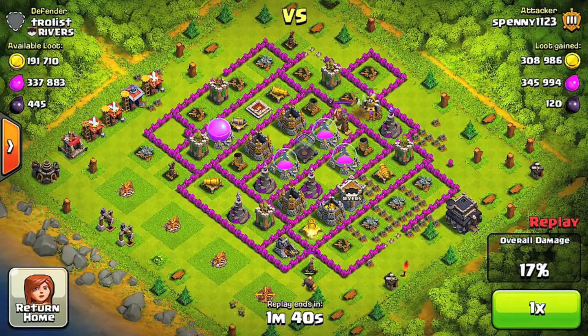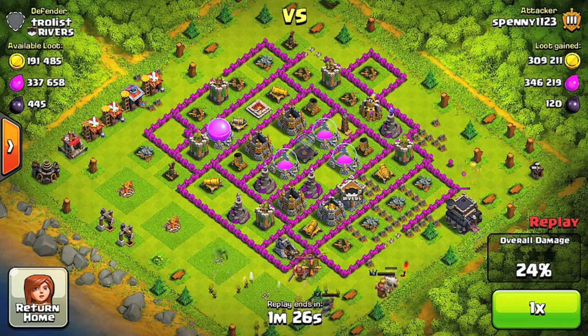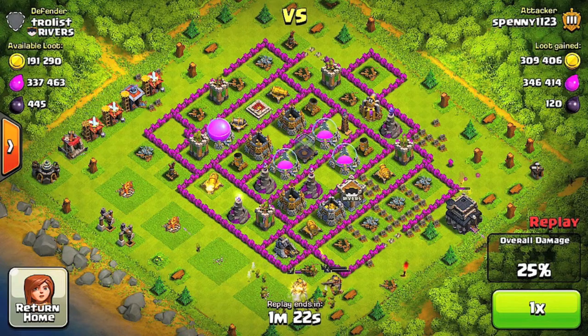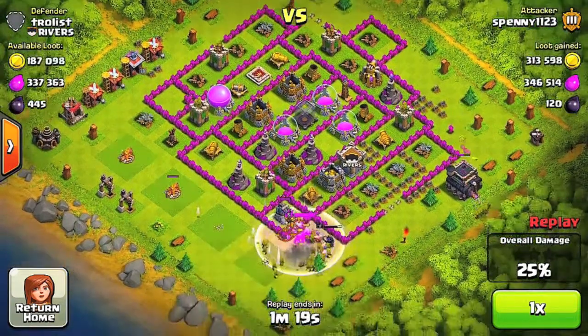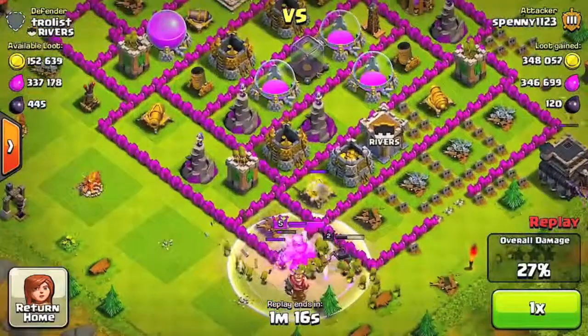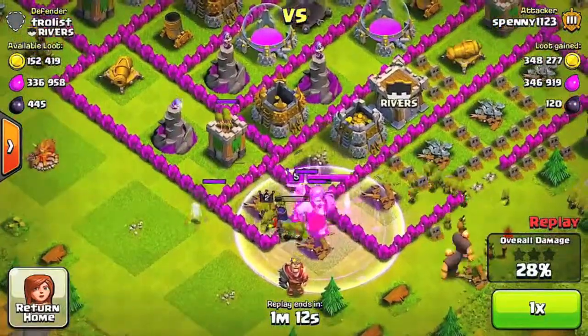I'm hoping to get that collector, the storages, the gold storages, and some of the elixir storages from attacking the bottom left. I only have 17%, so I decided to go for the town hall as well and kill their Barbarian King. With my Barbarian King I attacked and got the collector — that's what I wanted. The town hall is destroyed.